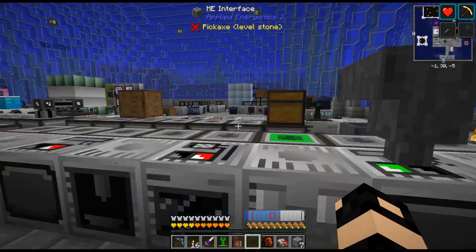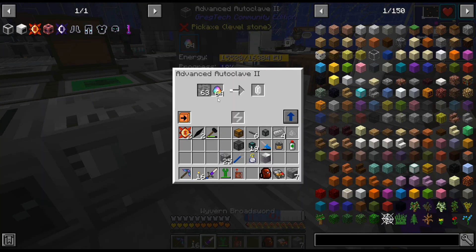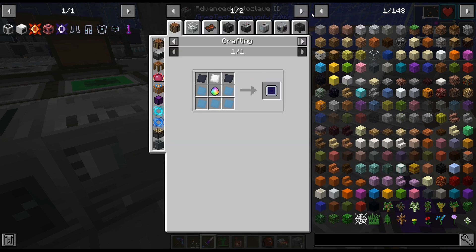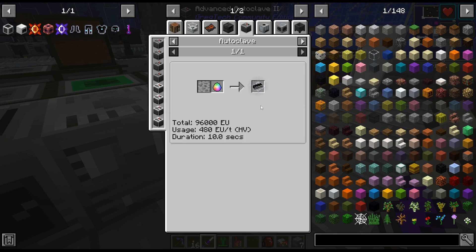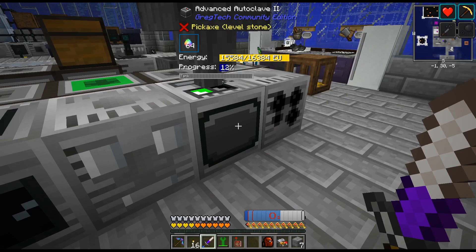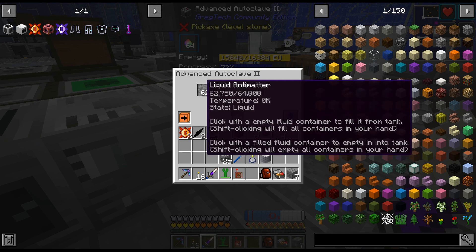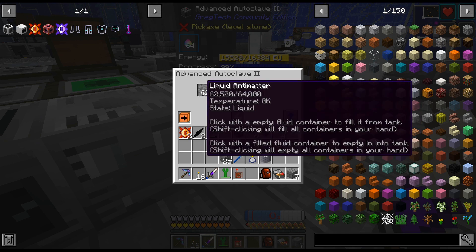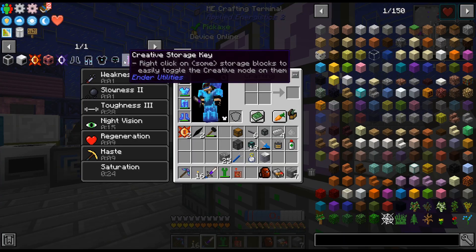That will just slowly tick through that and give us neutronium. I kind of wish there was a times-nine recipe — like you could do neutronium blocks. I don't think that is a thing. I wish it would do like nine at once to give you a block, but anyway. I guess that would clash wouldn't it? You can't have one and nine if it's the same thing. So that is that — that's the neutronium blocks for the next bit.